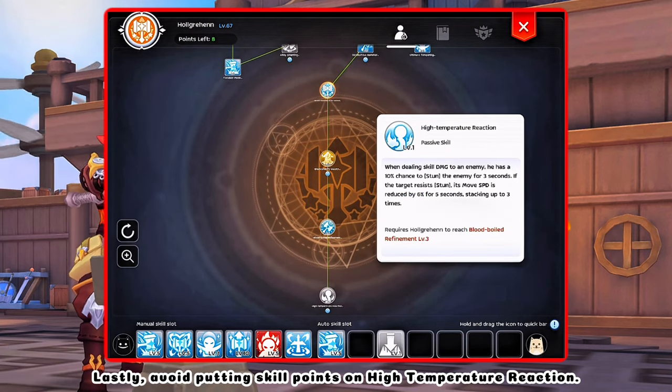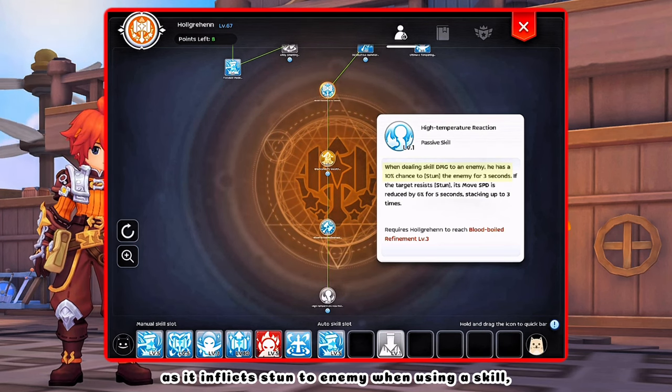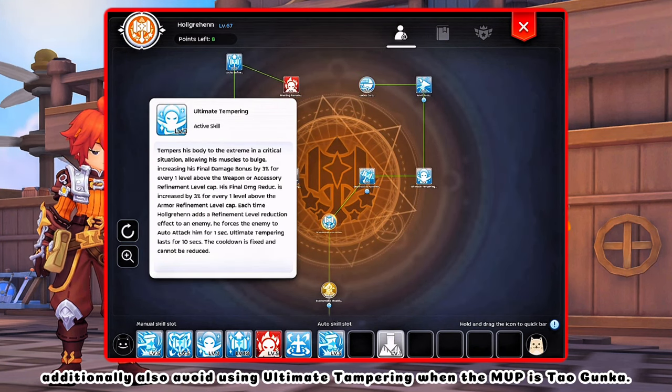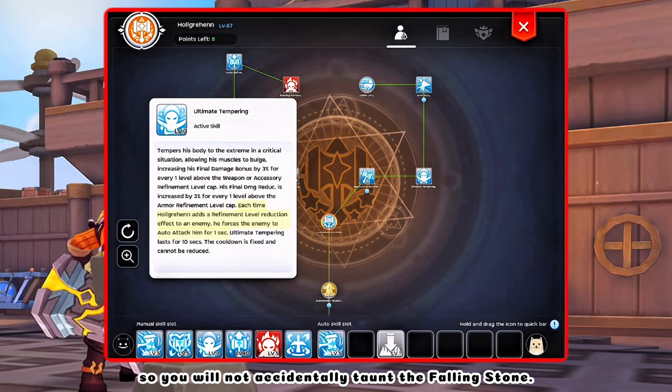Lastly, avoid putting skill points on High Temperature Reaction as it inflicts stun to the enemy when using a skill, which is not advisable as it overrides the burn effect. Additionally, also avoid using Ultimate Tampering when the MVP is Taugunkka, so you will not accidentally taunt the falling stone.